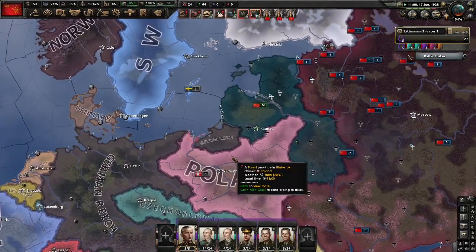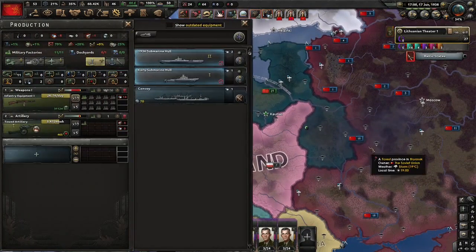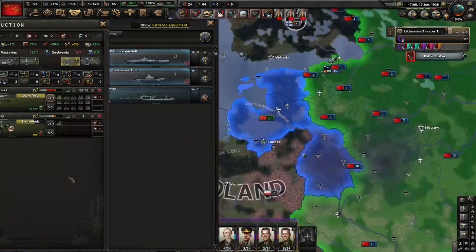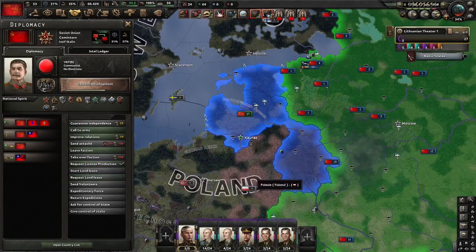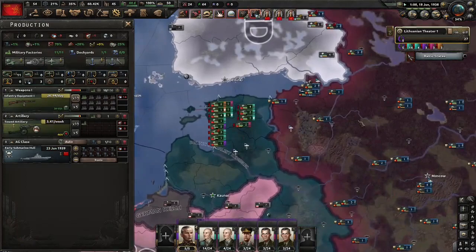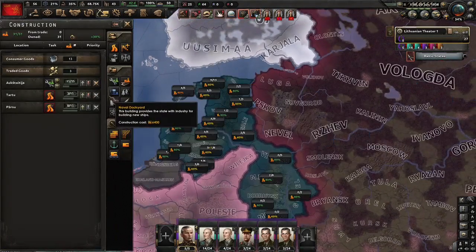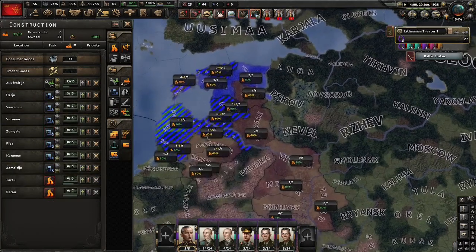Now we're just going to have to build up and prepare for the inevitable against the allies — it'll probably be a while, we're going to have to wait until Germany goes after them. So we're just going to start building subs so we can eventually get supremacy over the allies. Unfortunately we don't have any XP, so for now we're just going to buy a license for a sub from the Soviets — this is the cheapest they have. Just enough for us to get some XP so we can build our own. And right now we're just going to spam dockyards.